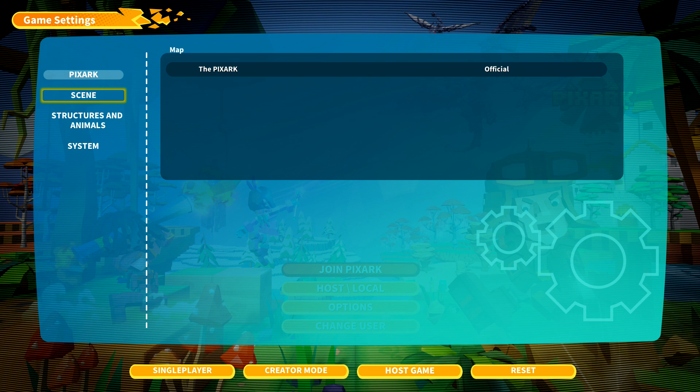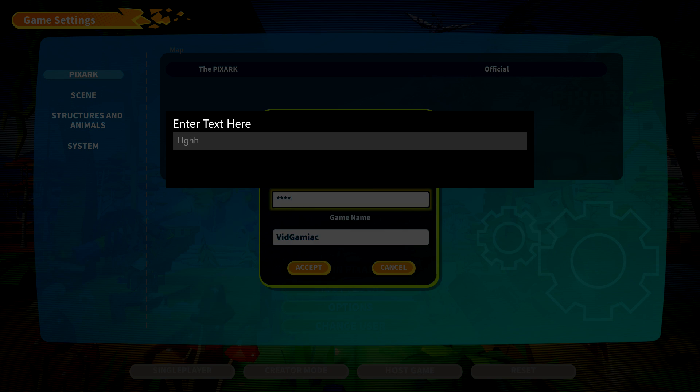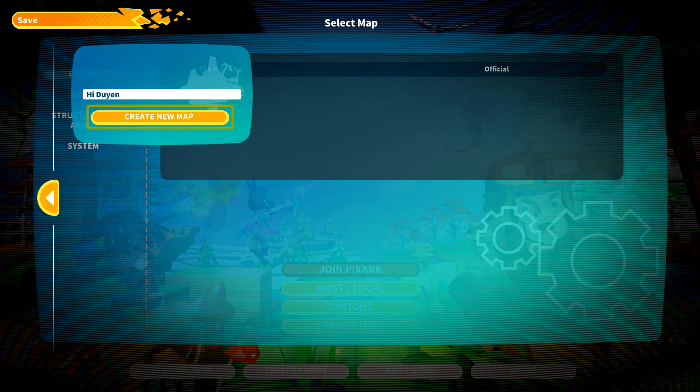Make sure you go to host game. You need to be host for this because we are going to be an admin, so we can use good old cheat codes. Set your passwords and all that stuff. Make sure you create a new character and create a new map — name it whatever you want.